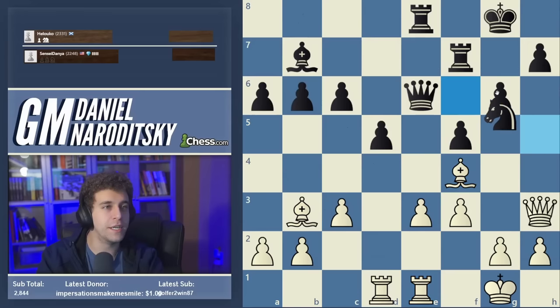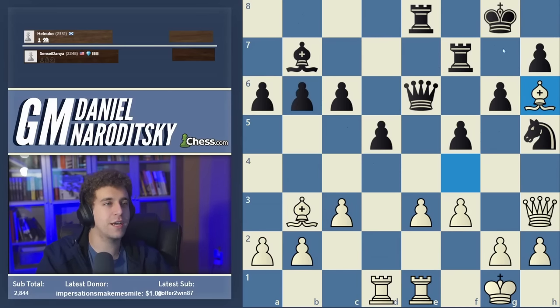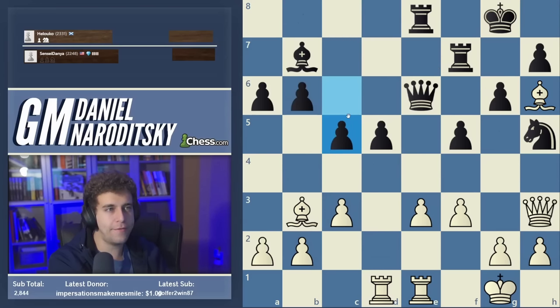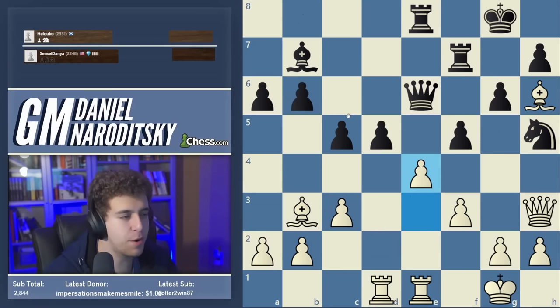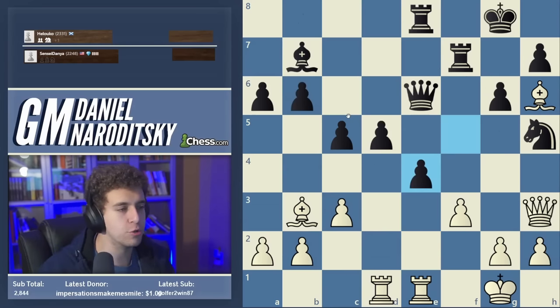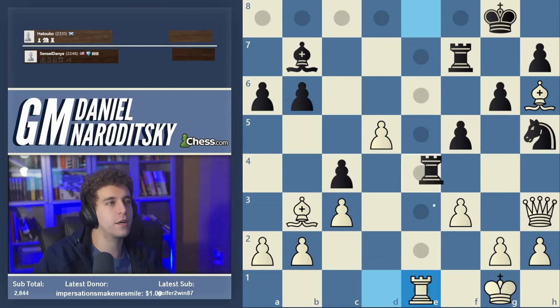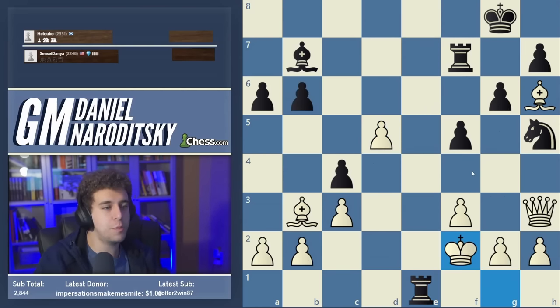We took with the bishop. Queen e6, rook f to e1, knight h5, and bishop back to h6 — creating the conditions that make e4 successful. C5 and e4 — striking in the center. This is where black made the actual decisive mistake: f takes e4 just loses the game. Black played too quickly. It turns out that after c4, black is actually still all right.